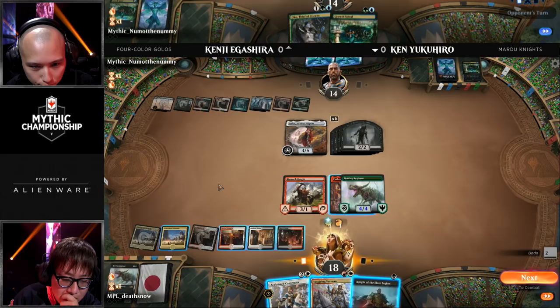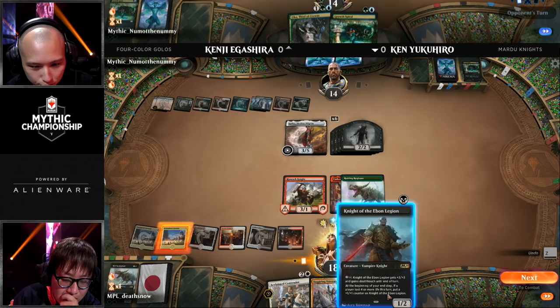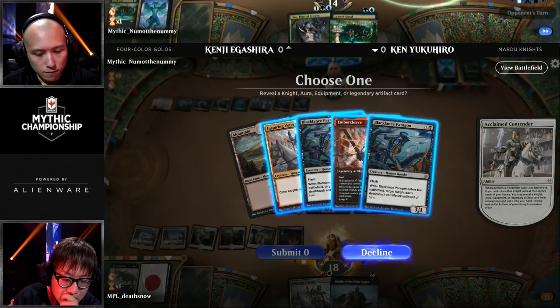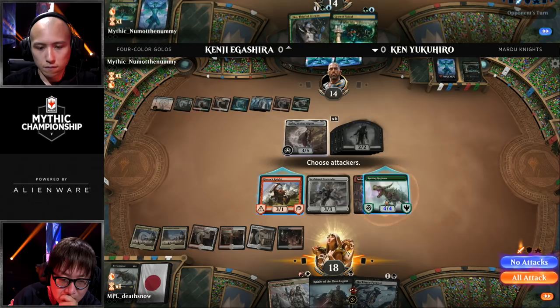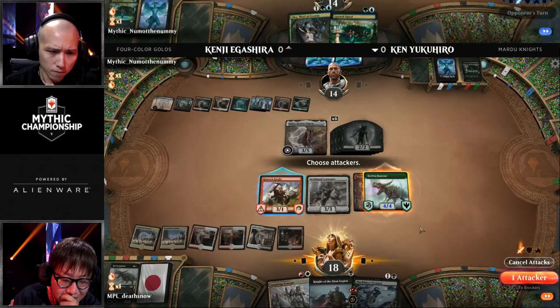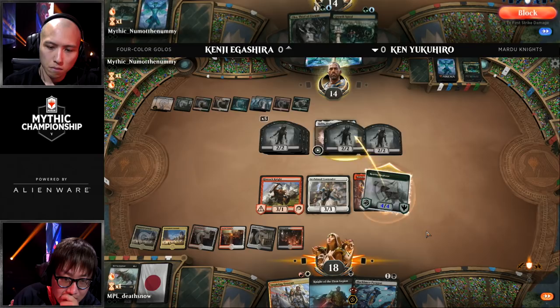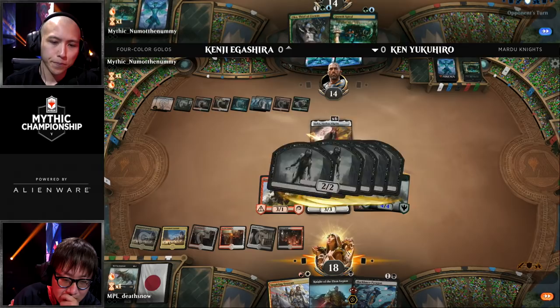A Knight of the Ebon Legion off the top — not a big help here for Ken. We're probably going to see an Acclaimed Contender here to see what Ken Yukihiro can find; he might find something like a Steel Claw Lance. Black Lance Paragon interacts very well with Embercleave — however it's devastating, but only if it's on a Knight. That's correct, so it will not work with the Rotting Regisaur, or the Elk — which is the Rotting Elking Rotting Elk Regisaur, you know, the thing that's attacking.